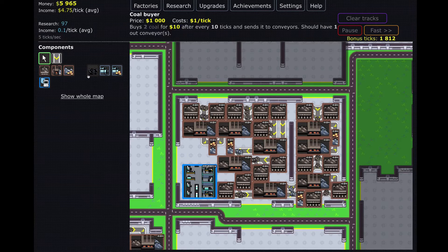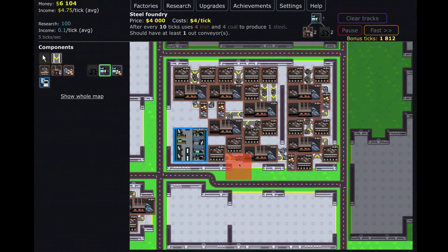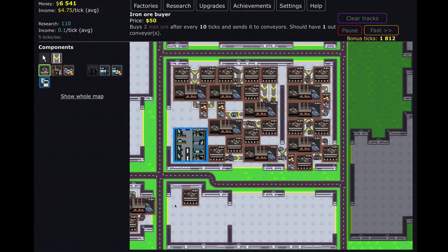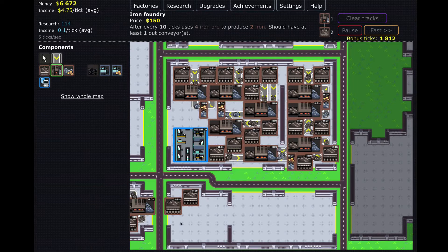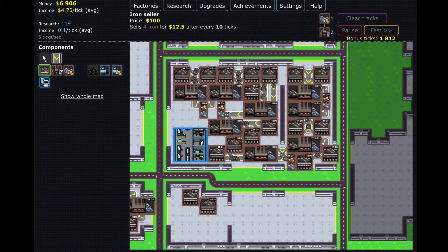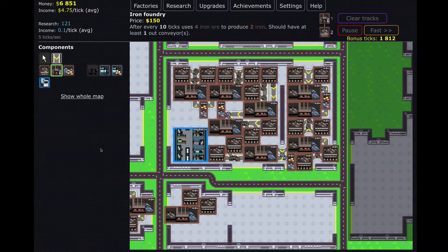Now we should be able to get the steel components: the coal buyer, steel foundry, and steel seller. The steel seller needs two steel foundries, each steel foundry needs two coal and two iron, and each iron needs two iron ore. I wonder if we could fit a full one over here — I'll try. Maybe one there, one there, trying to get this most compact.